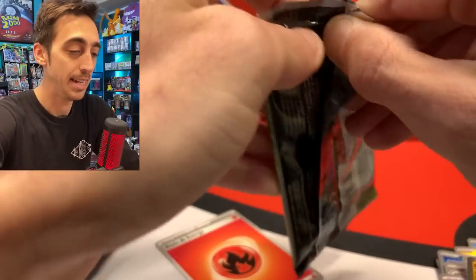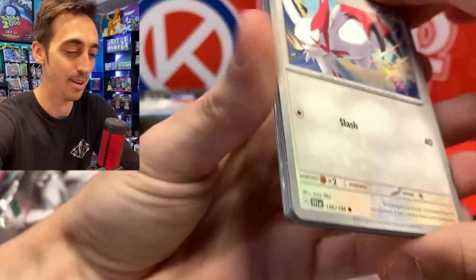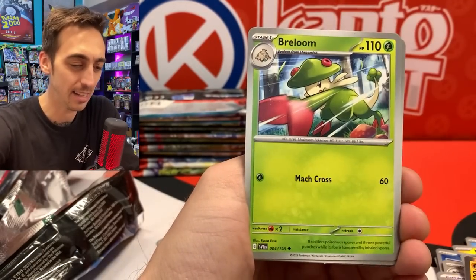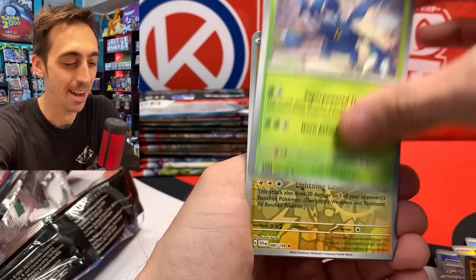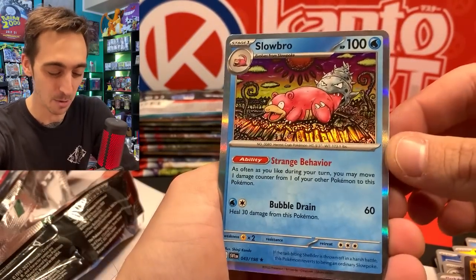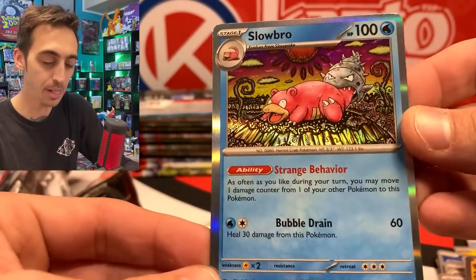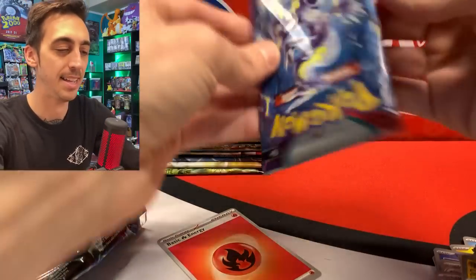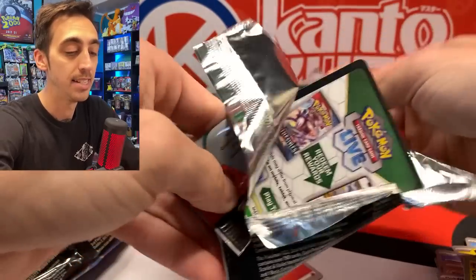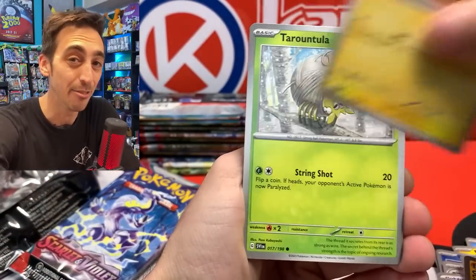Arcanine, you are letting me down. I just told everyone this side was going to be better. We've got Croagunk, Ditto, Cufant, Breloom, Heracross, Miridon — no — Varoom and Slowbro. This is a really awesome Slowbro holo though — the coloring on the Slowbro has very base set vibes to me. As you've seen, definitely a ton of mix of white and black code cards, and it doesn't seem to have any effect on the pulls.